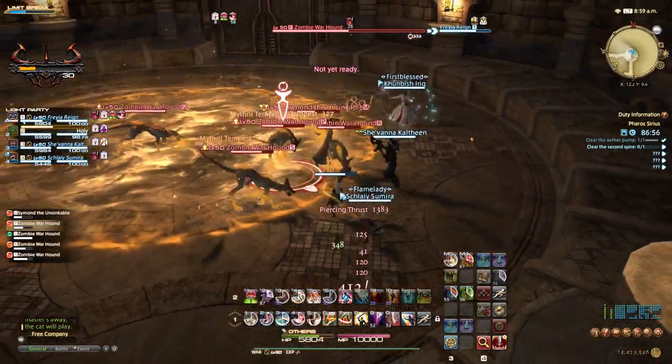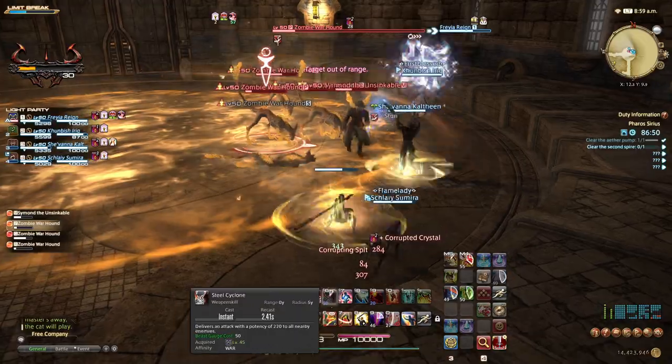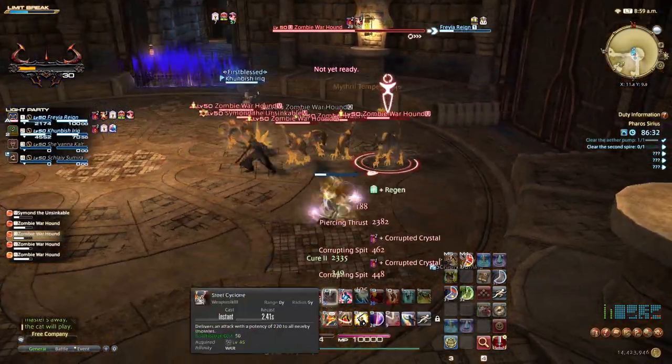They explode very quickly and can be very hard to avoid. And when the large AOE circle appears, the party needs to spread out to limit damage from corrupting crystal. Healers will be tested during this fight if the mechanics aren't followed. It is also recommended to use your DPS limit break to finish the fight quicker.